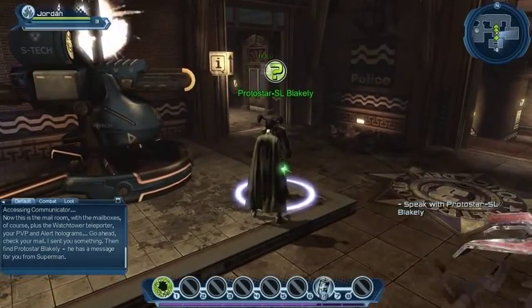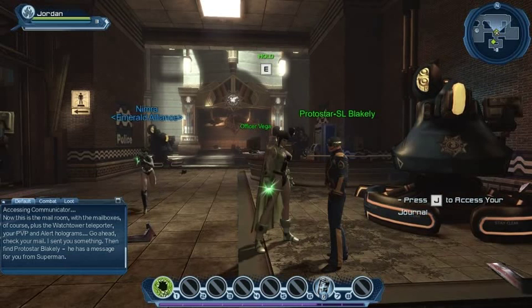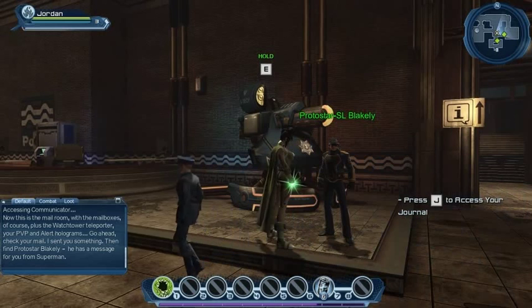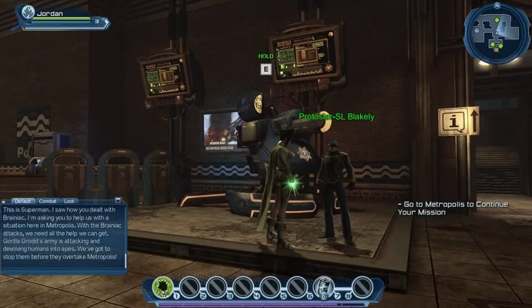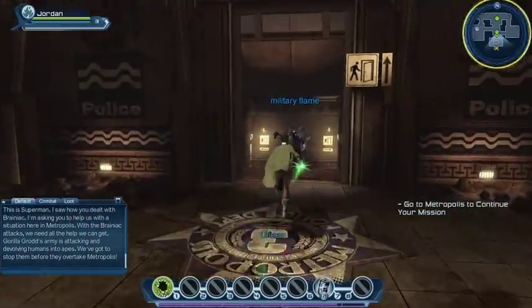Here we are — Protostar Blakely, we need to speak to you. We've got our cookie crumb quest to the Gorilla Grodd content, which is basically one of the first pieces of content we get. Superman says: I saw how you dealt with Brainiac — I'm asking you to help with the situation here in Metropolis. With the Brainiac attacks we need all the help we can get. Gorilla Grodd's army is attacking and devolving humans into apes. We've got to stop them before they overtake Metropolis. Let's head to Metropolis and Broadwalk Beach for some combat action.